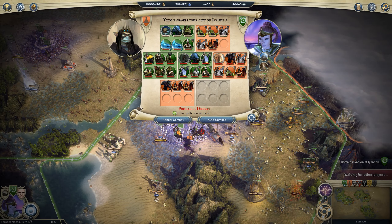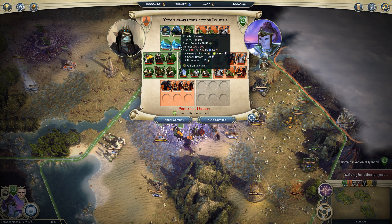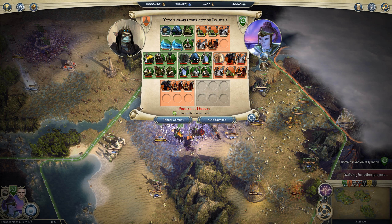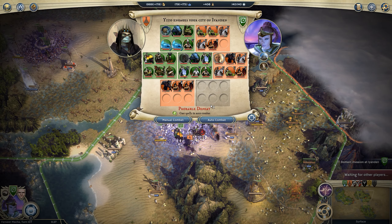Hey people, injured here, welcome back to Age of Wonders 3. We're just about to take this fight — it says probable defeat, but looking at the armies I'm relatively confident. They only have two stalkers. We have three full stacks, though one is relatively weak. We have some strong stuff though: double eldritch horror, double node serpents, a watcher, double griffin riders, and two pretty good heroes.